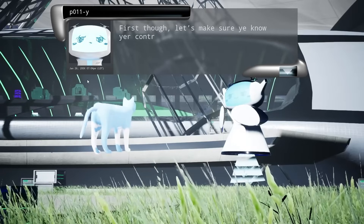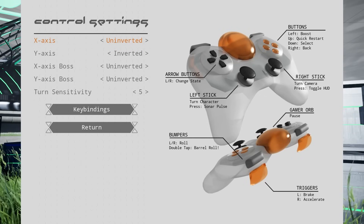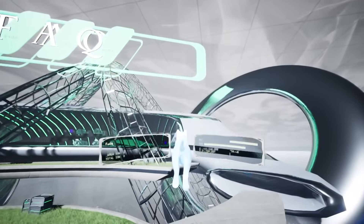Let me make sure I know my controls. Arrow buttons change state, turn character, sonar pulse, toggle HUD, boost, restart. L and R is go and double tap for barrel roll - that's pretty much all you need to know.